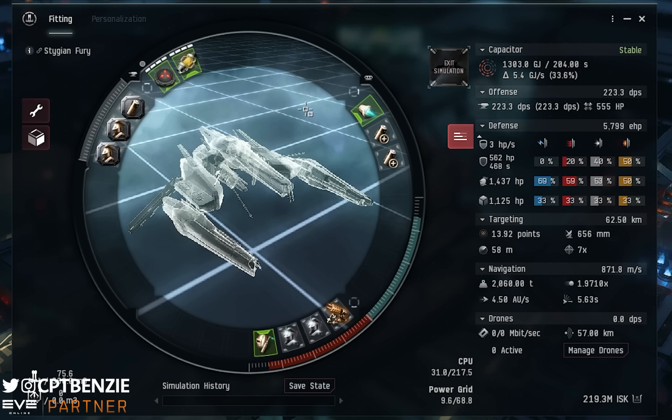This can work in any C2 system — if you are C2 ratting, the Kikimora is an excellent choice. If you want to go into a C13, the Kikimora is absolutely the king of it. But let's showcase it in a standard C3 Wolf Rayet and see how it holds up. And remember, stick around to the end because things get pretty spicy.